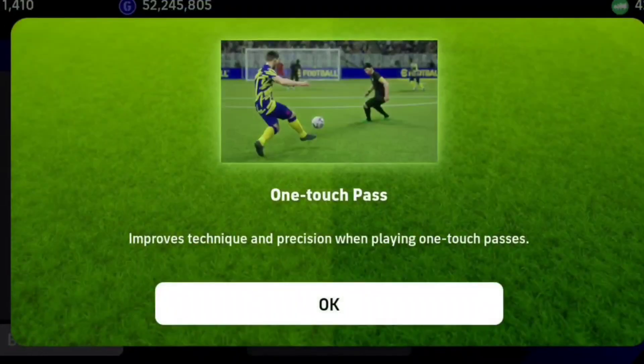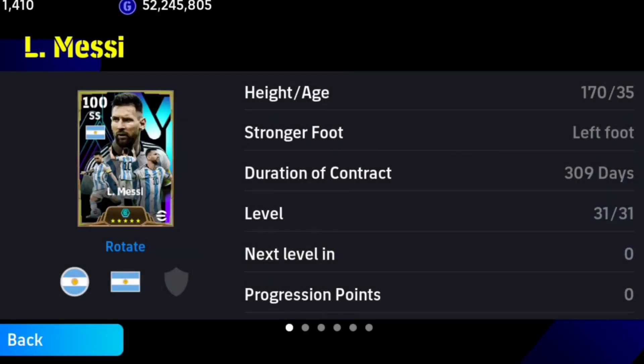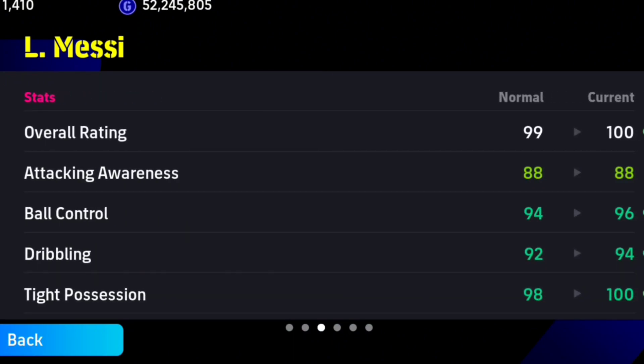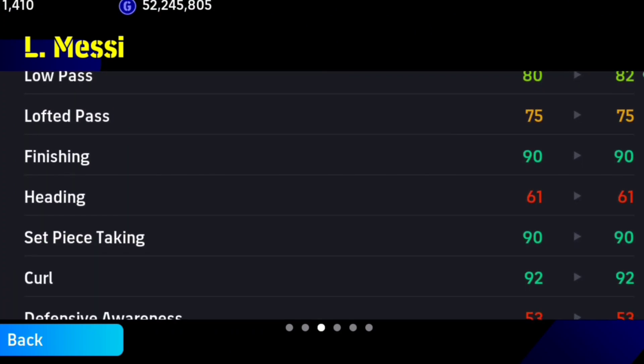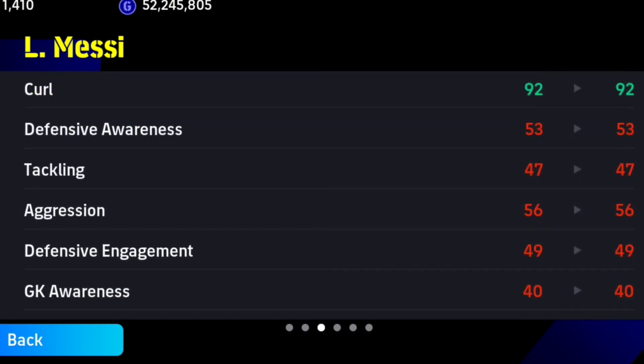Now let's compare him with the Epic Messi. I have a lot of Messi but I'll just compare him with the Epic Messi. The Epic Messi is also a creative playmaker. Without even saying anything — looking at the attacking awareness: the Ballon d'Or Messi had like 80, this one is 88. This one got a tight position of 100. That one got better low pass, but the finishing here is better. The other one got a better curl of 95 — this one's curl kind of sucks. That 92 plays like 72. And the set piece taking is 90.